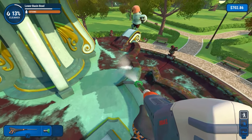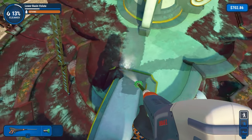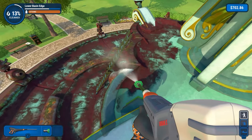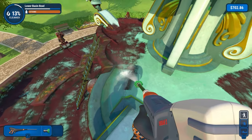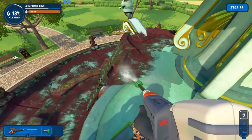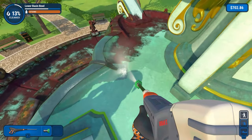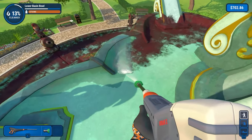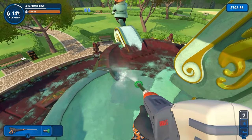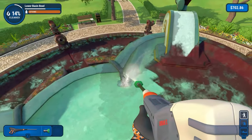Looking at the sides of the map I would have thought, oh yeah, it's a couple of episodes, it'll be fine. But no — this is quite a big job. We are limited in which pressure washer we can use; we have to use this one. We're also limited in the cleaning fluids we have. We shall crack on with the cleaning. 14% clean — I think we're going to get to 15% and then call this episode.